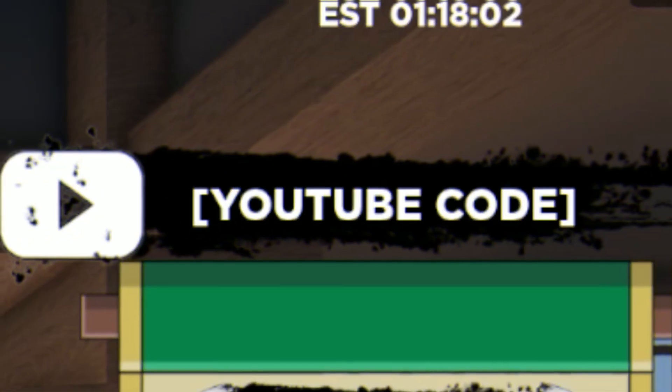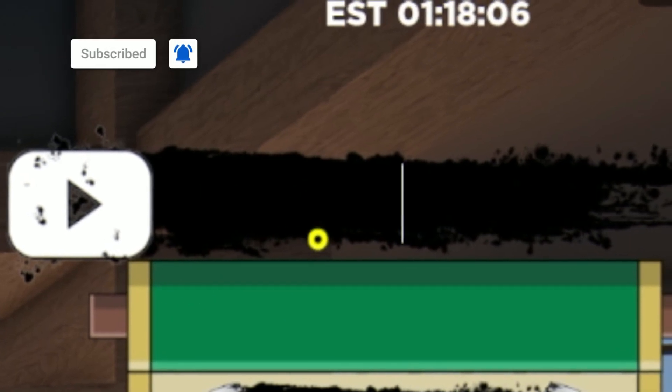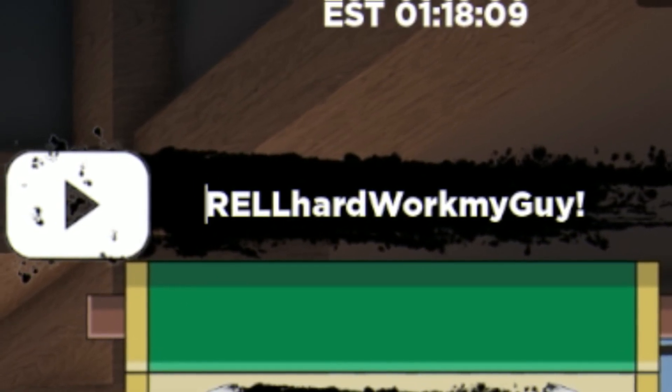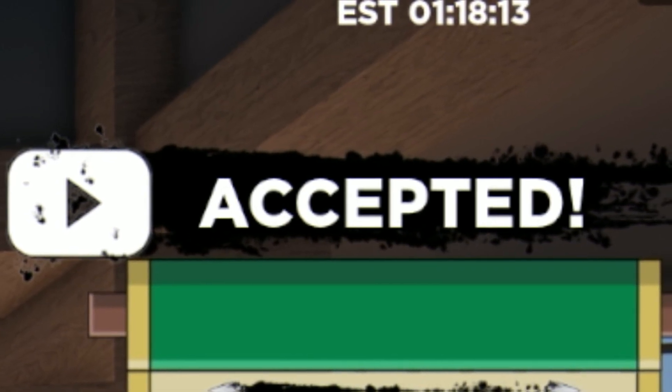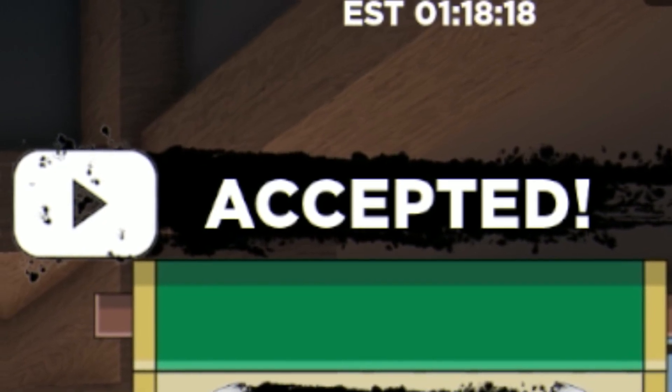The first code today is going to be the code 'REL HARD WORK' — make sure you type it with the capitals like me. I've put a space at the start just so it doesn't automatically redeem. This code gives you spins and RC. Make sure you actually have room for spins and also RC before you go ahead and redeem any of these working codes.